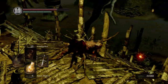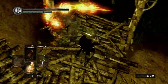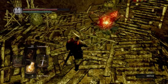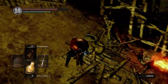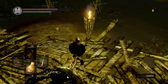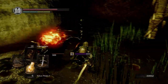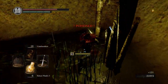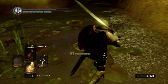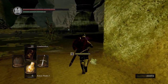Take out all these chaos bugs. The mosquitoes can be pretty obnoxious in this area — not really dangerous per se, but just when you're trying to do something and they're spitting poison at you. A dog from way up there fell all the way down here — that's awesome.